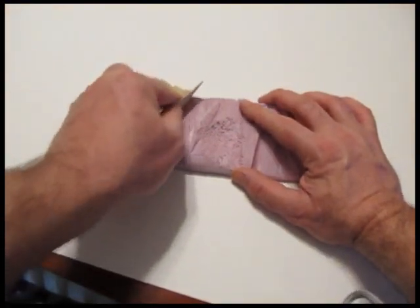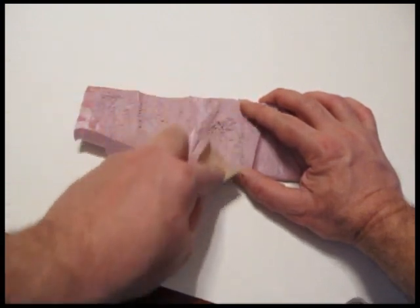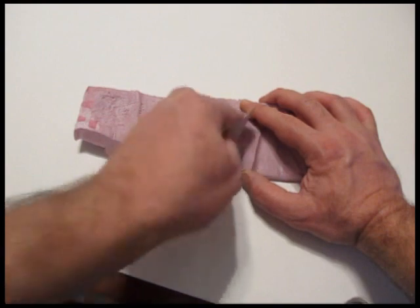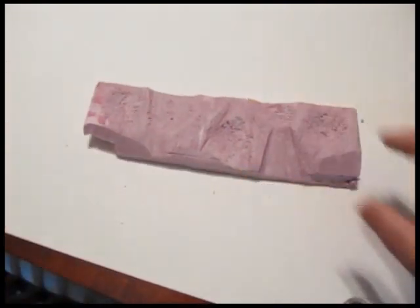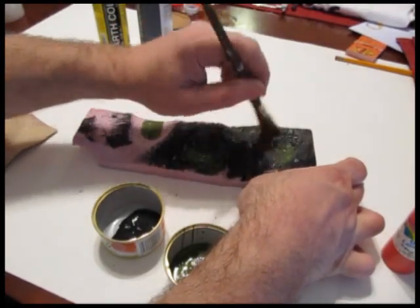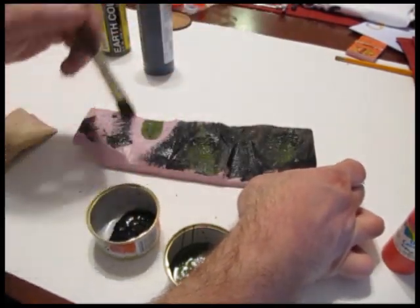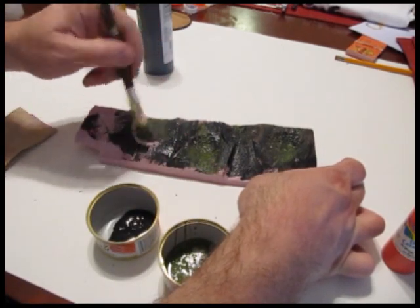I started with a plank of foam and I carved it with a hot carving tool, did some sanding. You can see how the nests are starting to form — they're indentations; those are where the nests are. Once I got it to the right shape, I painted it basic colors — blacks and greens. The greens are in the nesting sections, which form like little bowls where I'm going to put the nests.